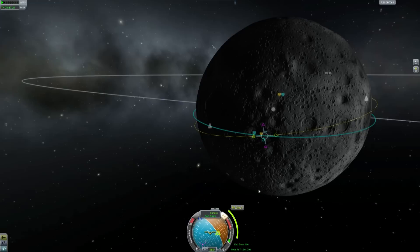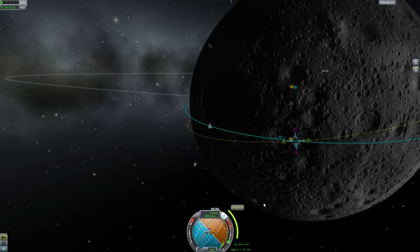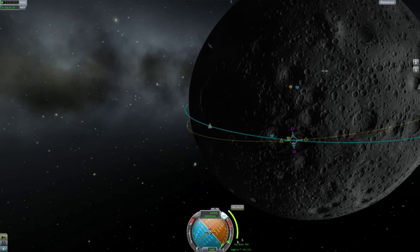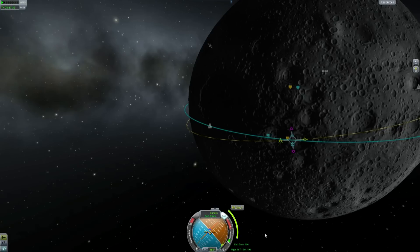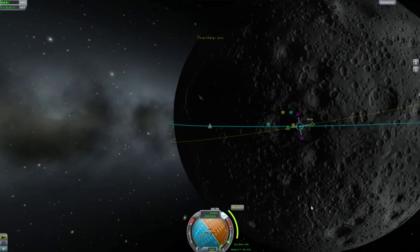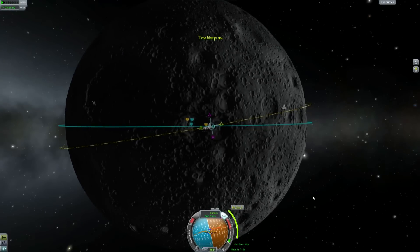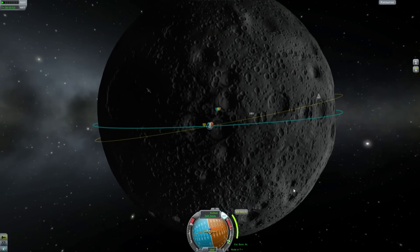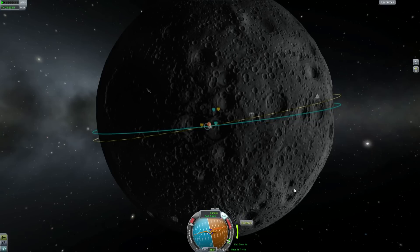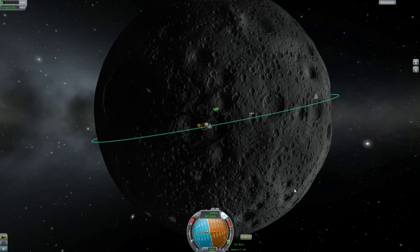To get ready for this maneuver, we turn the spacecraft and point at the correction node. Because I've just reloaded this save, we don't have an estimated burn time — that's okay. I reckon it's going to be less than 20 seconds because it's only about 80 meters per second. As long as we make a relatively good correction here and keep the altitude more or less the same, we will be fine. And there — kill it. That is our orbit; it is now passing over the site.